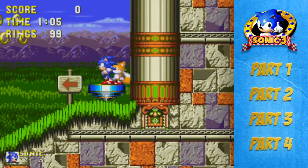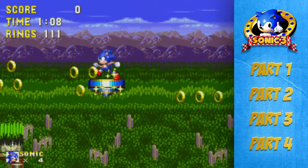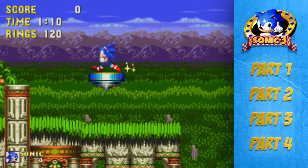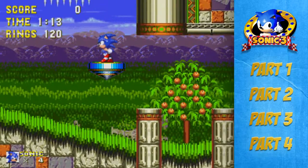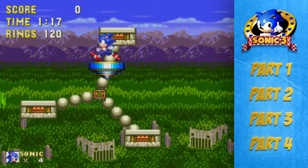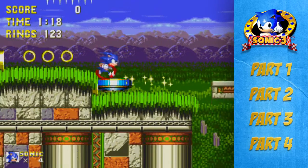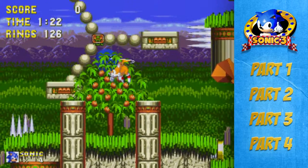But we are going to head through this level, it shouldn't take us too long. There is a boss at the end of this, which is a flying boss, where Tails helps you defeat Dr. Robotnik. It is quite interesting to watch, so I am looking forward to getting into that bit. Hopefully I won't be losing any lives at all during this gameplay.